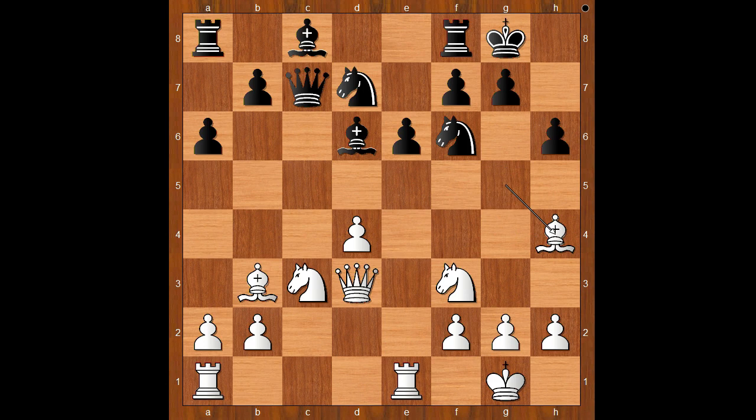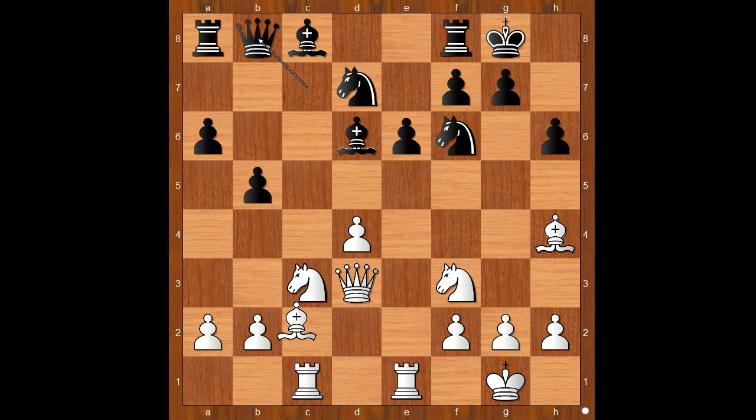Let's see. h6, asking a question, bishop to h4, b5, intending bishop to b7, rook from a to c1, lining the rook with the black queen, queen to b8, bishop to c2. And now the plan is to remove the defender of the h7 square.